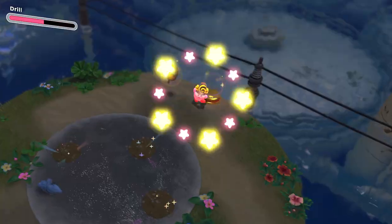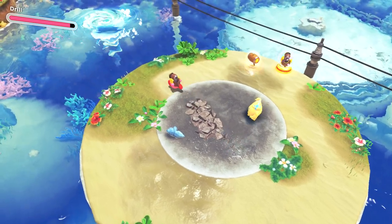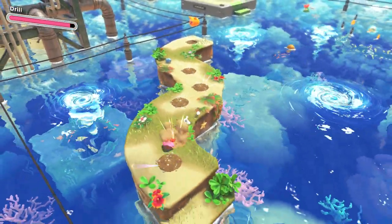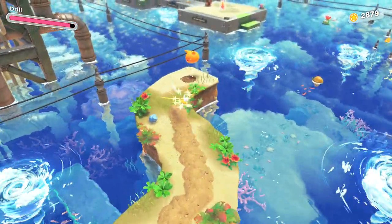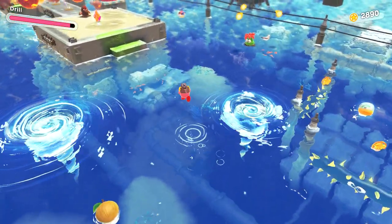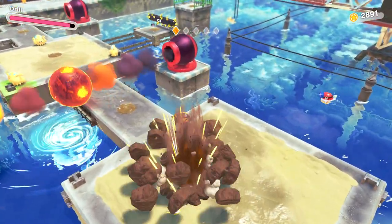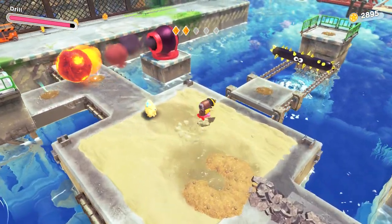I'm gonna drop this ability and take the drill because that is important here. All right — that's the first one. I remember you make like a circle figure and it does kind of an earthquake attack. It's a pretty cool, neat attack.